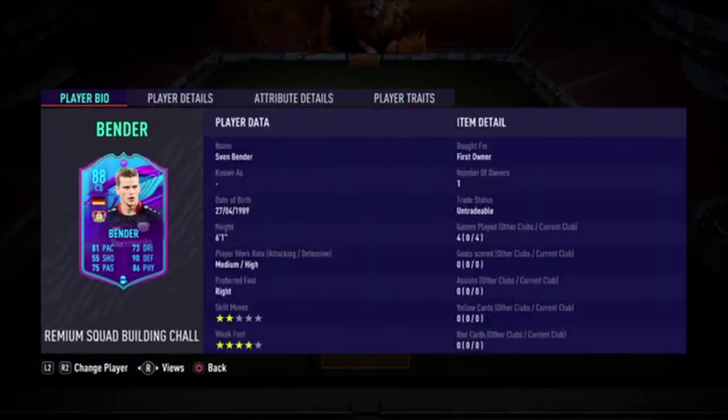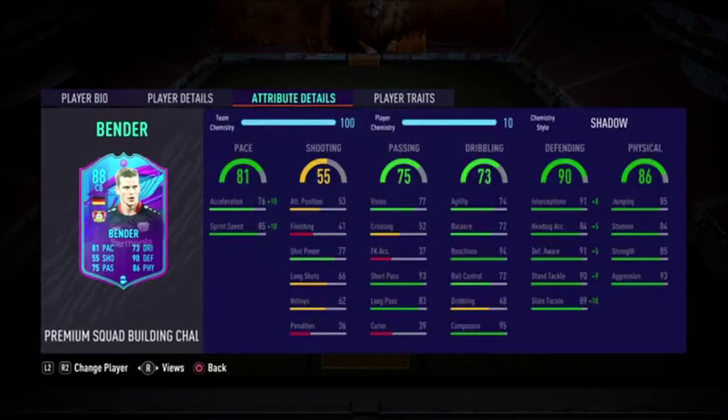Starting off with Sven, he has medium-high work rates, is 6'1", right footed, 2-star skill moves with 4-star weak foot. 4-star weak foot on center backs is really nice. In terms of pace, he's got 81 pace with 76 acceleration and 85 sprint speed. Would have been nice if the acceleration was a bit higher, but it's not bad. In terms of passing, he's got 93 short passing which is good, and 83 long pass which is decent.